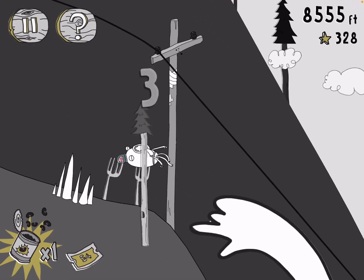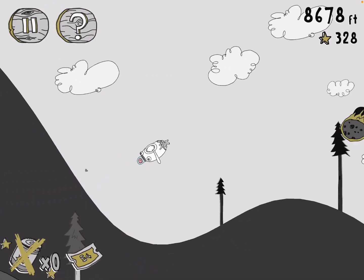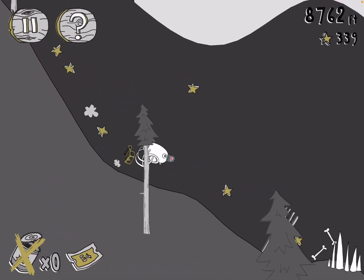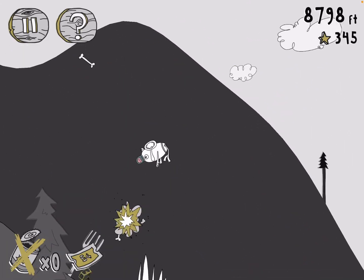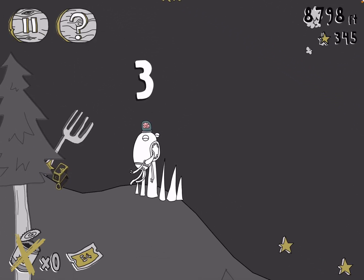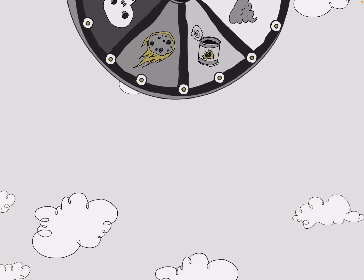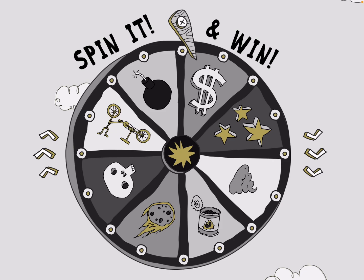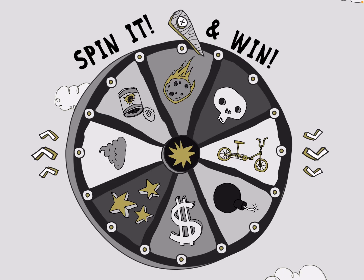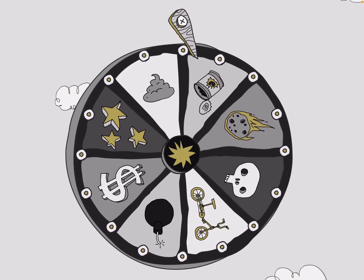I'm out of cans of beans — oh no, there are spikes! I got freed right before I landed. I was bouncing over those spikes and something knocked me back up the hill and I bounced back down onto the spikes. Let's see if we can get something good on the wheel — it's kind of hard to spin sometimes. All right, I got a can of beans.